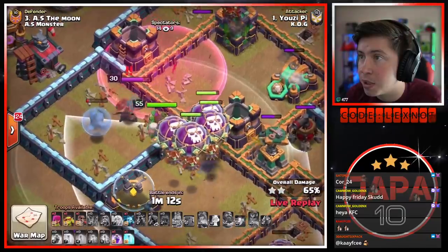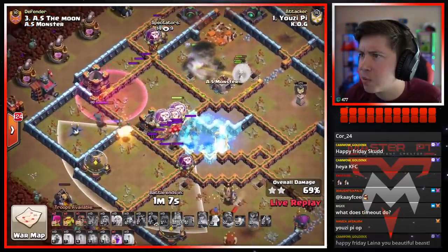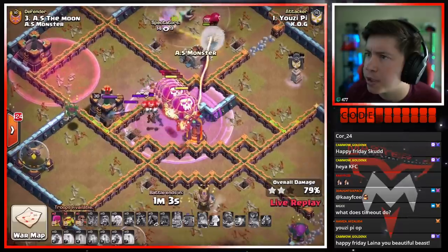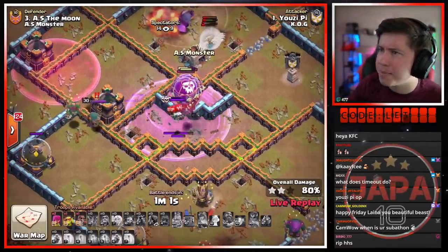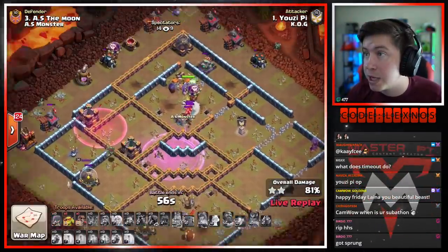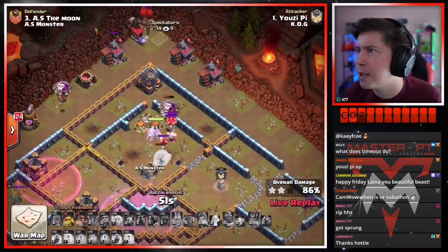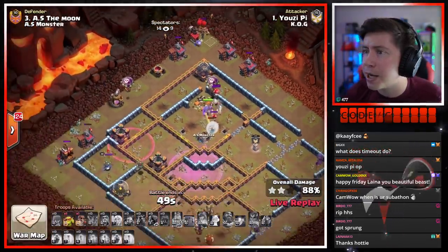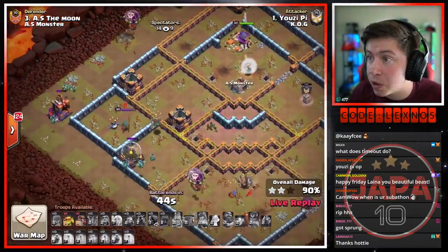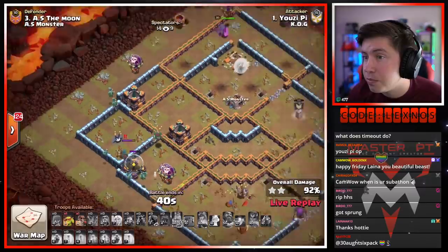Lots more balloons on the south side of the base — we got a rage, a freeze, and a haste. We're gonna haste on the left side. Queen's taking the scatter. Luckily balloons are gonna make their way to the core. Did we not bring headhunters for this royal champion? Oh — that's bad news bears. We freeze the core multi but this royal champion's just popping all of our loons like it's her birthday party — pop pop pop, down go the balloons. We're gonna rage them to get through the core. We did get through the bottom side — does this still have a chance to triple?